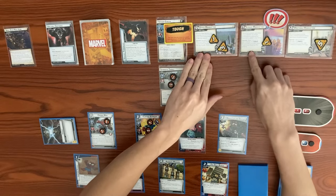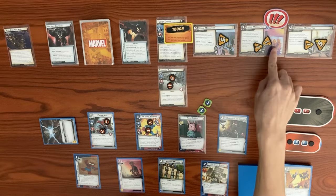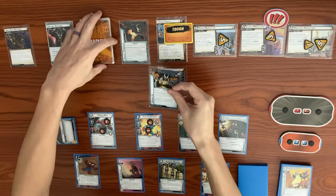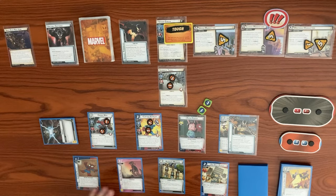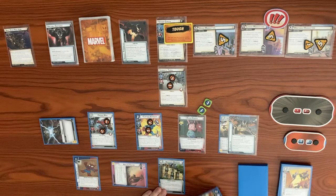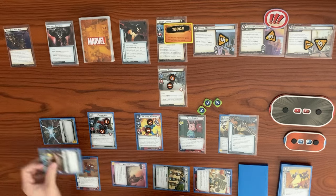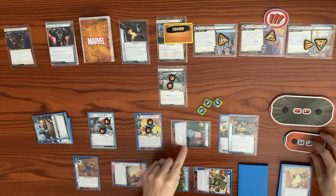He activates Claim the Throne on the scheme with least threat - goes to Lower Manhattan. The special places one threat on each scheme, they all go up one more. This Symbiotic Thrall schemes for one on the current main scheme - Lower Manhattan goes from two up to three. The encounter card is Webbed Up - attach to your identity. When your hero attacks, this card gets Webbed instead and you're stunned. Back to our turn - Healing Factor triggers when the player phase begins, healing two, going from six back up to eight.